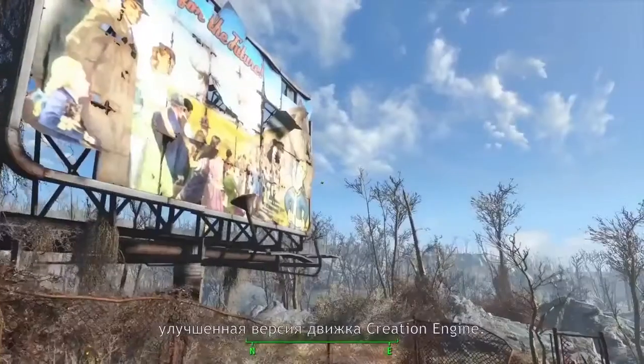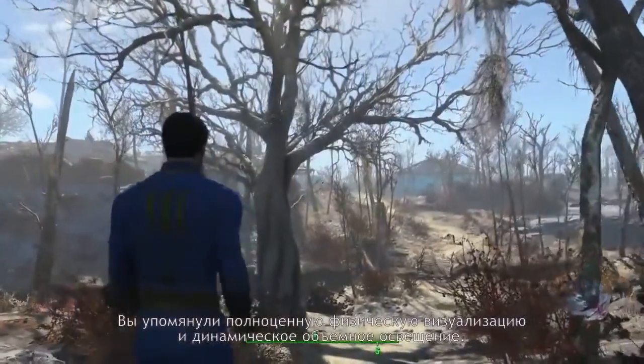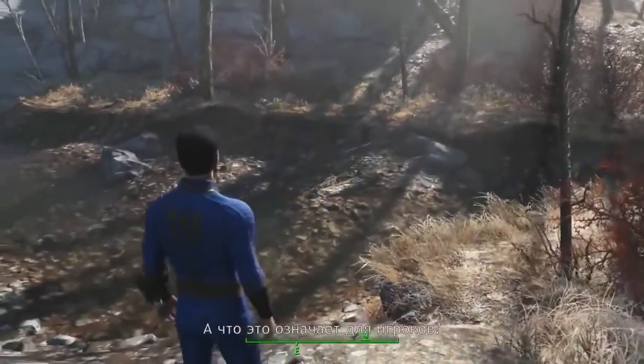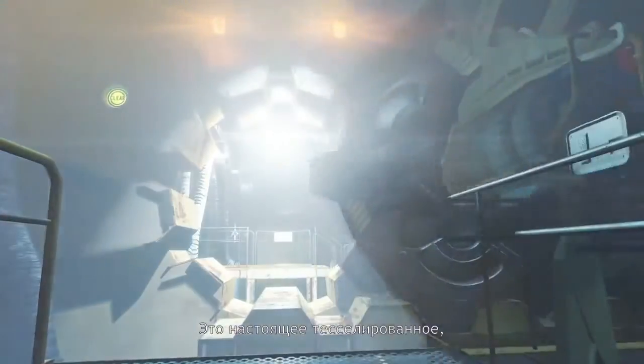Another thing you talked about is building the game on an upgraded version of the Creation Engine. You mentioned full physical-based rendering and dynamic volumetric lighting. I know what I saw — the water looks beautiful, the world looks beautiful. What does that mean to the gamer? The game looks prettier, so people like that. The volumetric lighting — when the weather rolls in, that sense of haze isn't just a series of effects on the screen. They're actually tessellated polygonal volumetric lighting that is hazing the world.